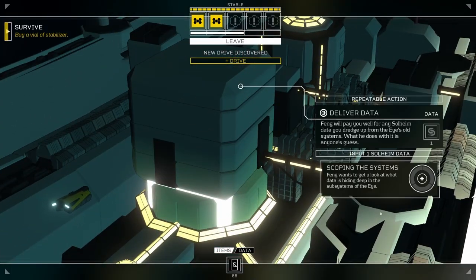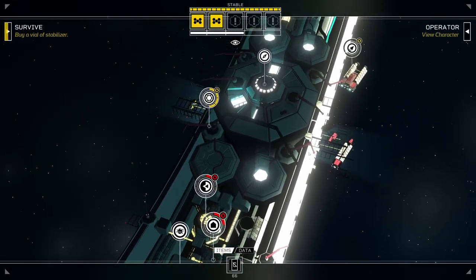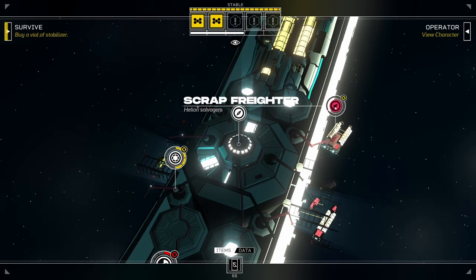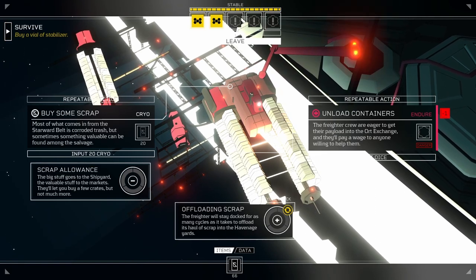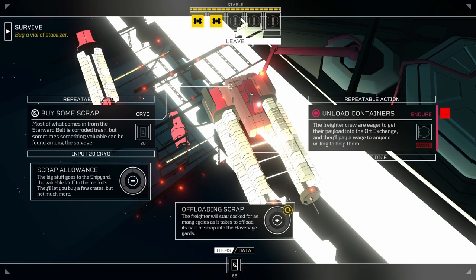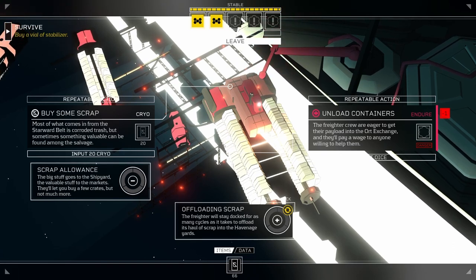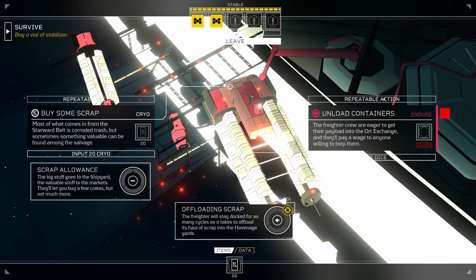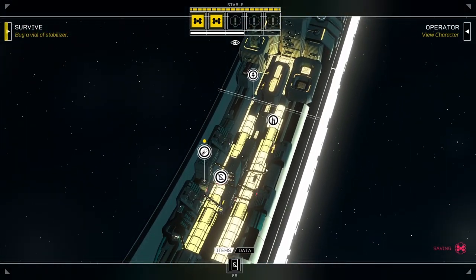So, Feng's Bay: deliver data. We know where we can get some data — shouldn't be too difficult. Let's do this scrap freighter before we move on and actually spend our dice. Most of what comes in from the Starward belt is corroded trash, but sometimes something valuable can be among the salvage. The big stuff goes to the scrap yard, the valuable stuff to the markets. They'll let you buy a few crates, but not much more. Unloading containers uses Endure, which is not our best stat — best to leave that to someone else.